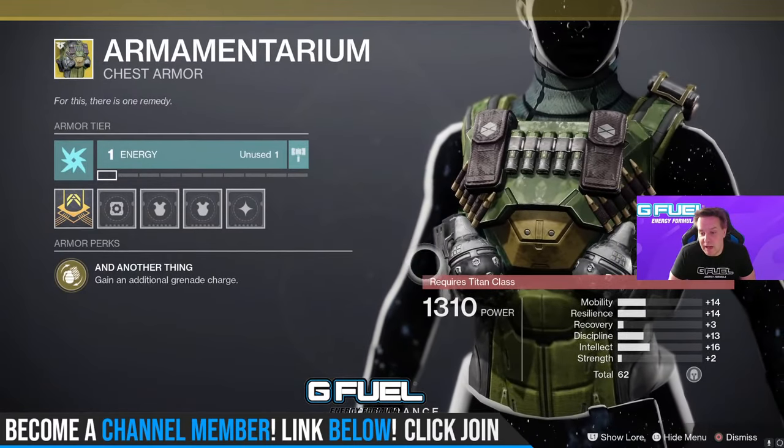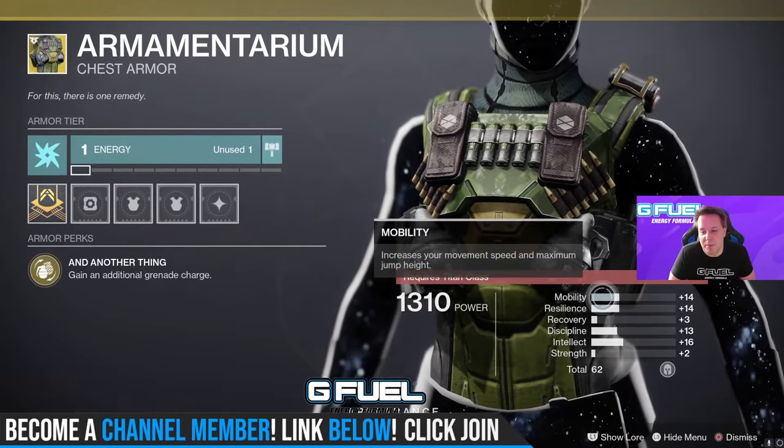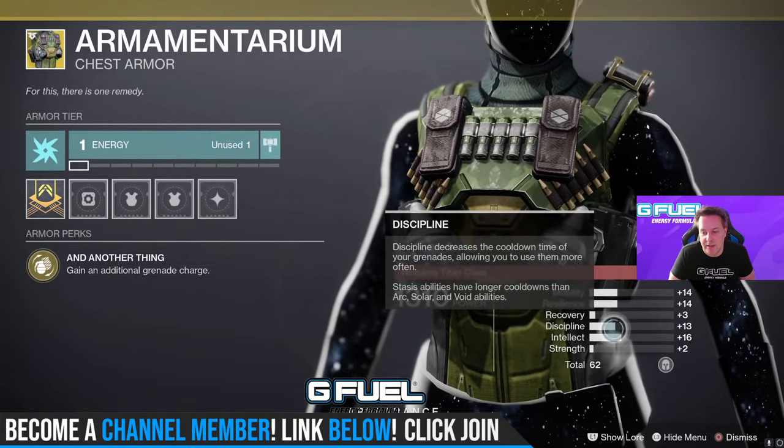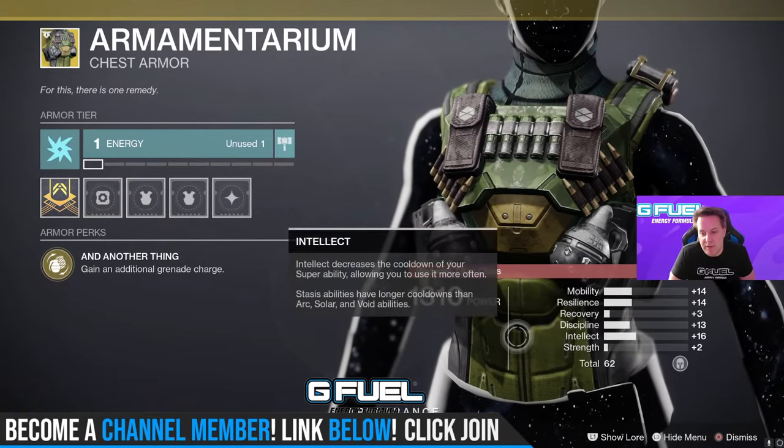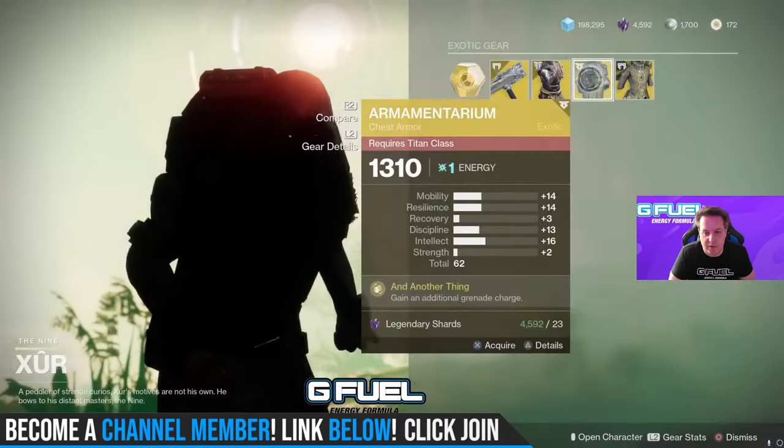Armamentarium — you simply gain a second grenade. 62 stat roll: 14 mobility, 14 resilience, and 16 intellect and discipline. Kind of an even distribution, but no recovery, no strength. Take that as you may.